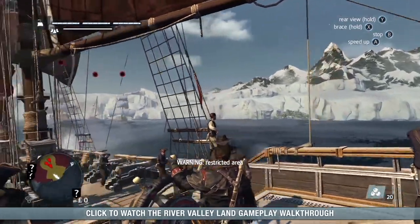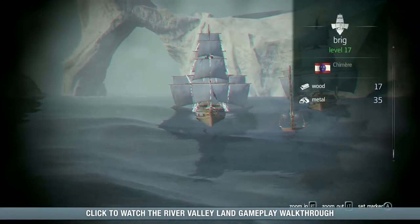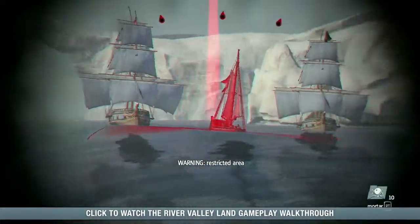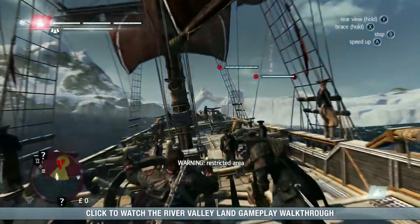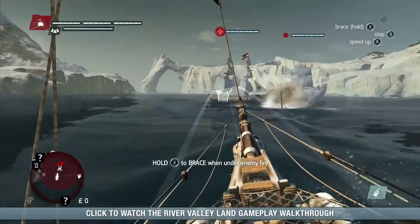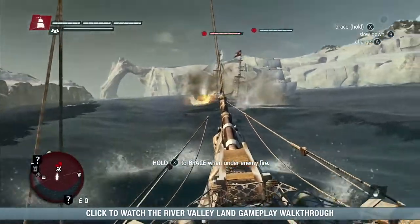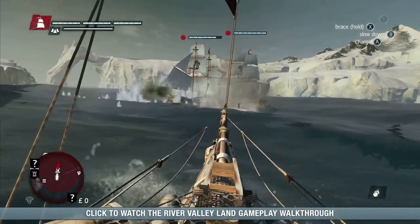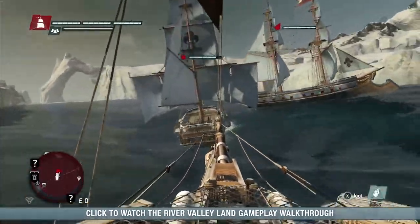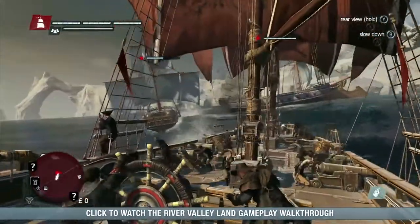Up ahead, we can see a restricted zone with French military ships guarding it. Let's attack them now. For attacking at long range, we can use the Mortar. Next, we can use one of our new Templar weapons, the Carronades, which are front cannons that fire explosive shots, great for stunning fast enemy ships. You can also combine them with the Ram, used to charge enemy ships at high speed and inflict massive damage to their hull.